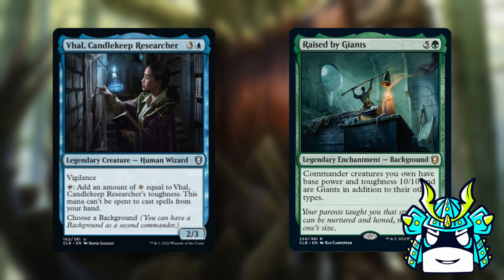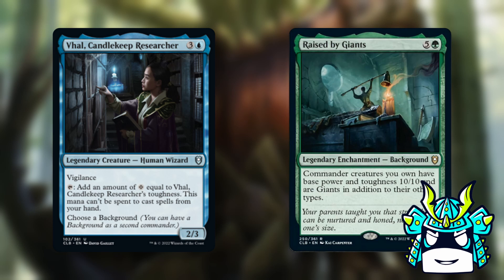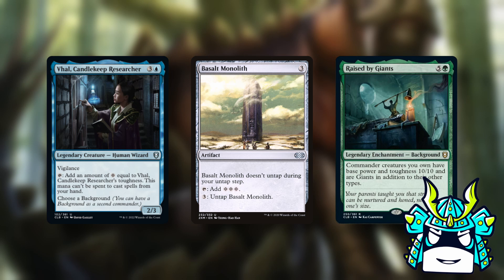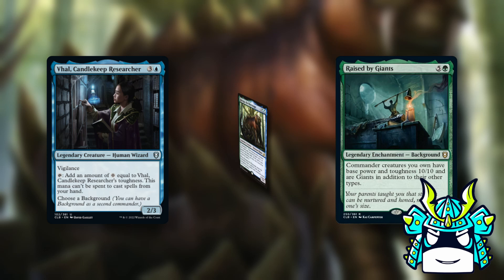So that finally leaves us with my number one pick. The best two commanders to play with Karuga are Val, Candlekeep Researcher, and Raised by Giants. Val taps for mana equal to her toughness, but we can't use that mana to play spells from our hand — and Raised by Giants makes our Val into a 10/10. The best way to use Val's mana is with Basalt Monolith: we use Val's mana to untap the monolith and then tap it for three normal mana, so Val's restriction basically just goes away.